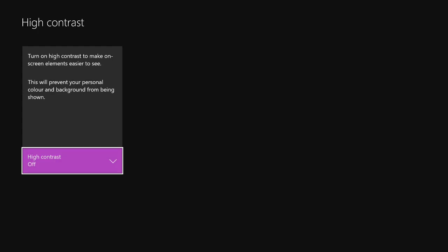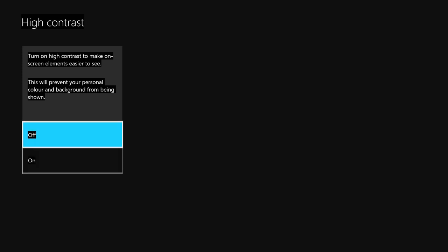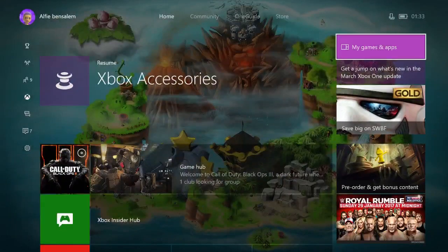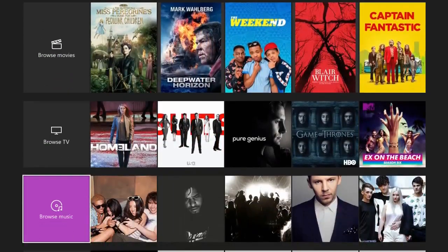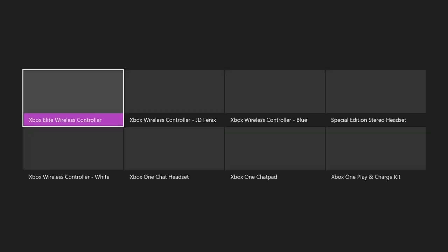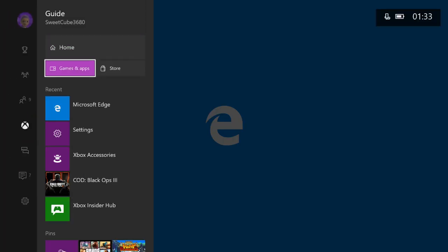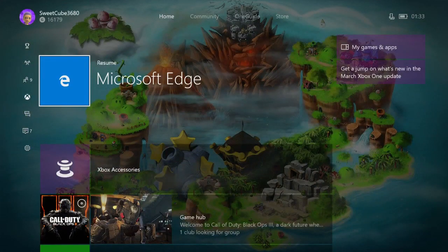You can also turn on high contrast, which changes the look of your screen. There's also an accessories tab — not many people have heard of it — where you can browse Xbox accessories from your console. You click on one and it opens Microsoft Edge to the product page.